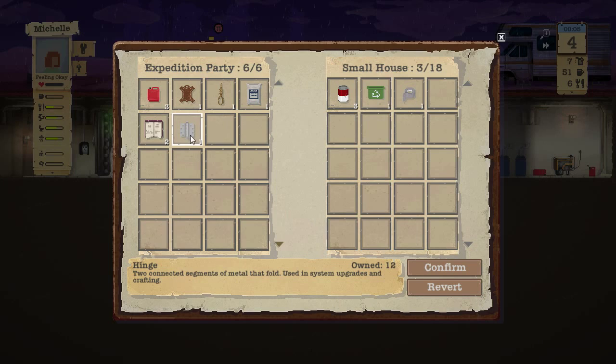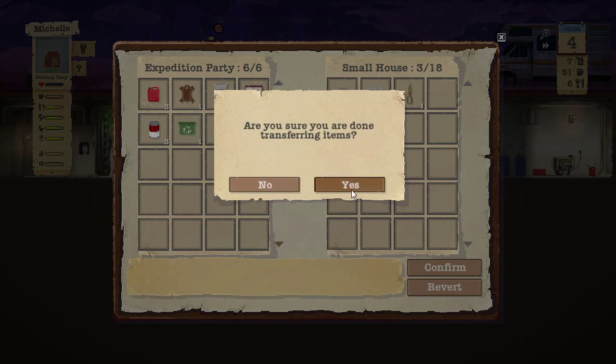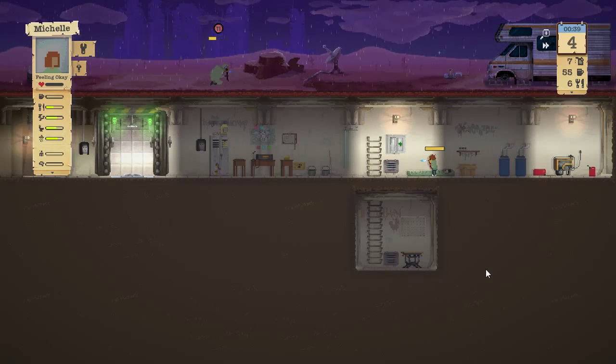We'll forego the rope and hinge, get the food and plastic, and go with those. Nancy is heading off, dad is out there, and Mary is sleeping.